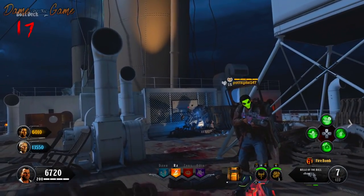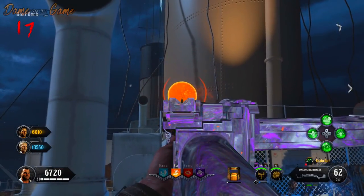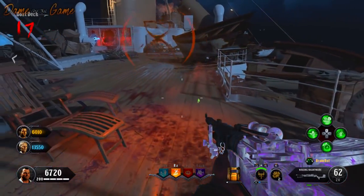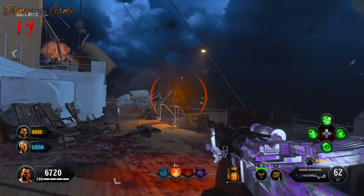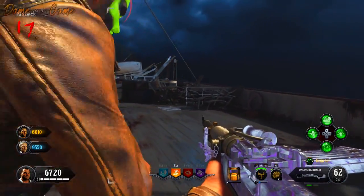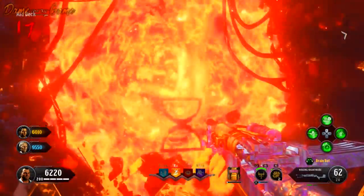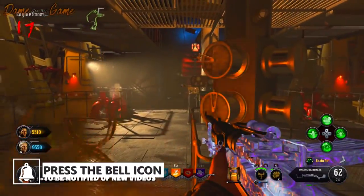You're going to want to shoot one of these stacks — order doesn't matter, there's no particular order, and there will be one different pipe activation per game. When you shoot that stack, you're going to get an hourglass symbol appear. Your objective is to follow it across the map. You're going to go from the mid decks and it's going to teleport you all the way into the cargo room. Follow it and take the teleporter with the symbol — you'll know you've done it correctly because the hourglass symbol will be in front of you while you're in the teleporter.